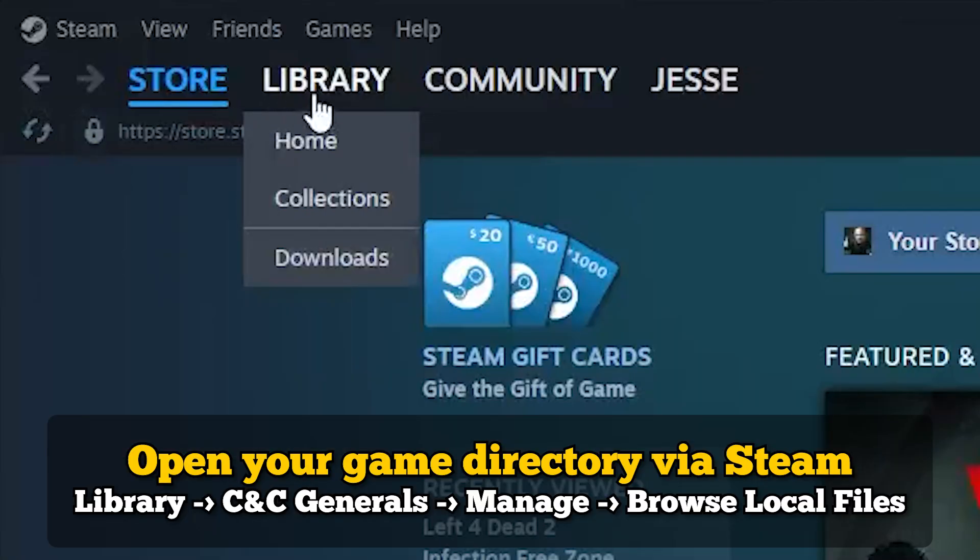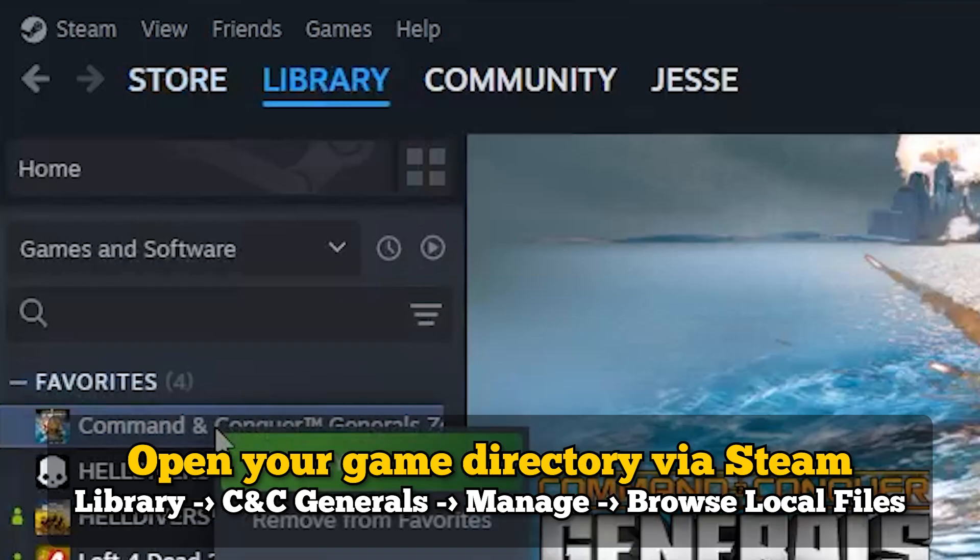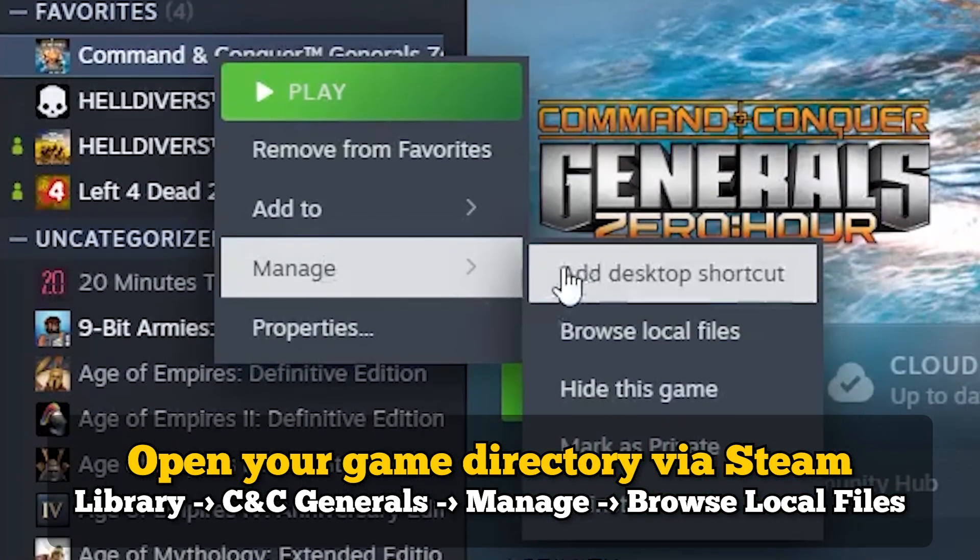If you have the Steam version, find Generals inside your library. Right-click, manage, browse local files.